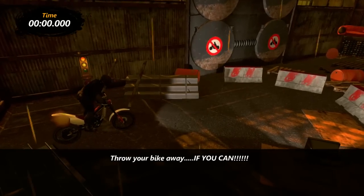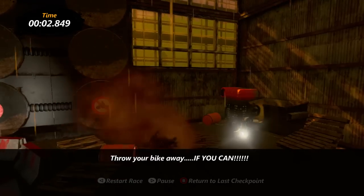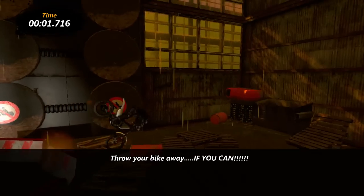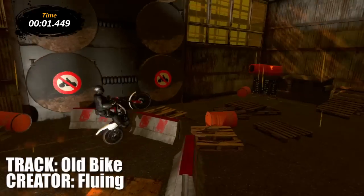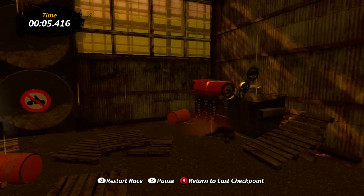So here's a track I came across while I was digging around in skill games at 2 or 3 o'clock in the morning, and it's called Old Bike. You have an old bike, you need to throw it away. All you have to do is just jump over this thing and dunk your bike into the dumpster here.